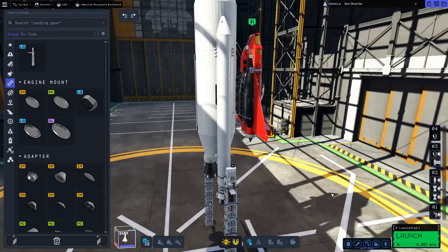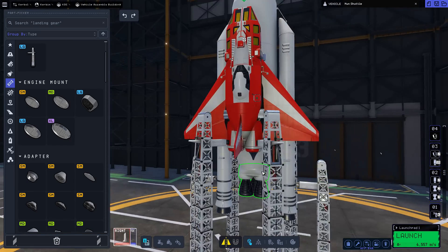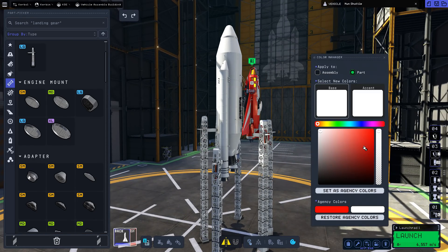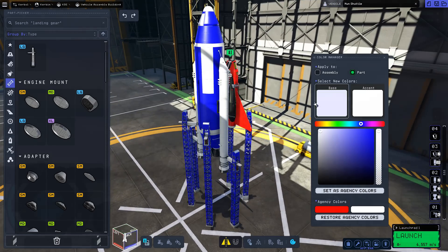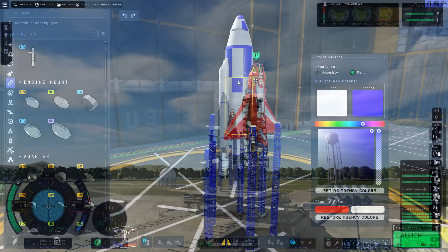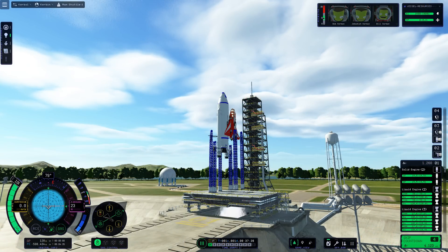Closing thoughts on the build: this is a fun craft to construct. Building space shuttles is usually quite fun anyway, but you always feel a little restricted because you have to emulate the style of the Buran or the American space shuttle. Having a more unique shuttle like this was a fun thing to try. So thanks Surpise for figuring out you could use the rover cockpit for a space plane.